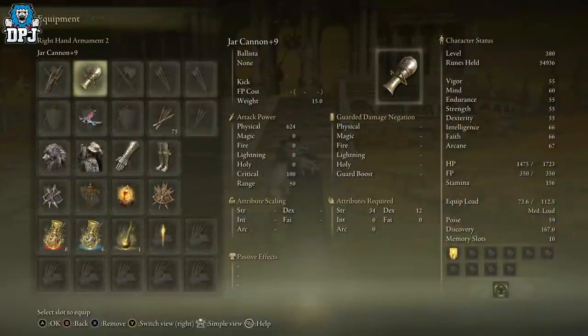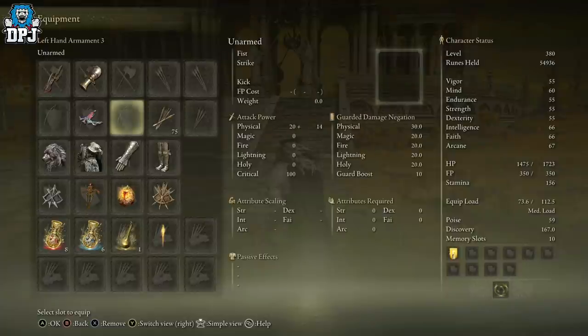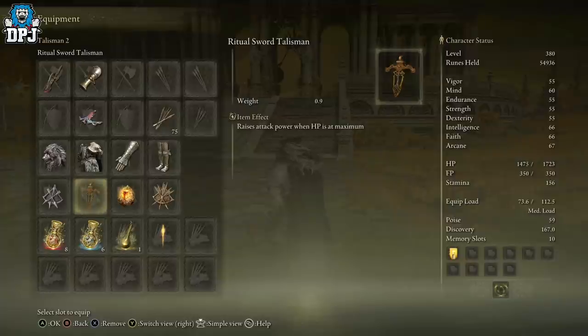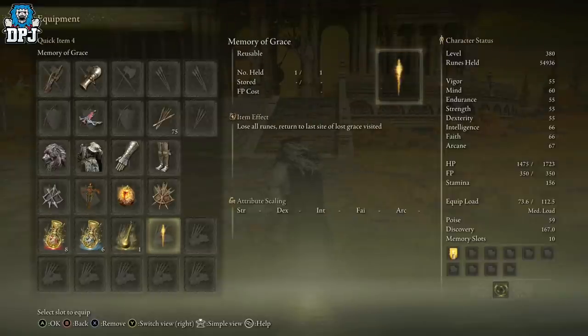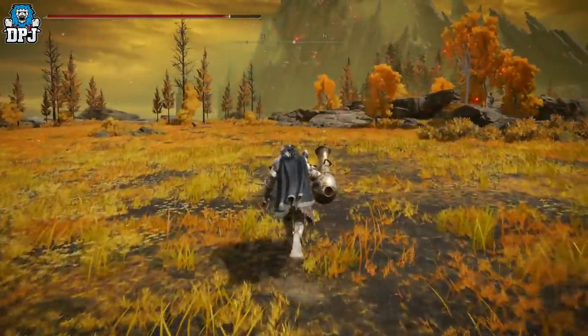All you need to do this is the jar cannon — level it up, don't have to be max level — and a crossbow. The pulley is the best because it shoots three arrows at a time so you get triple the damage, but any crossbow will do. Level it up. Then all you need is bolts and also the memory of grace equipped. If you want to boost your damage you can make this even crazier. You can use seals, you can use buffs, you can use whatever you want.